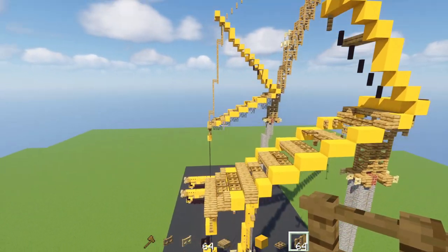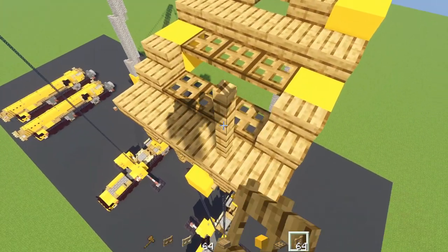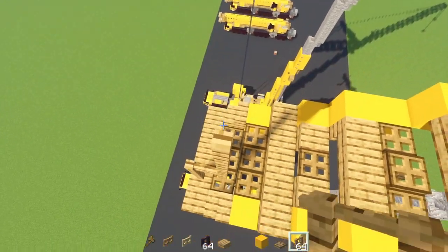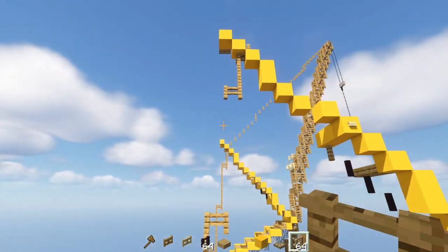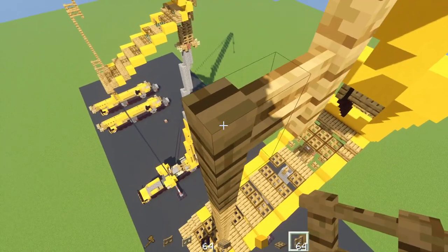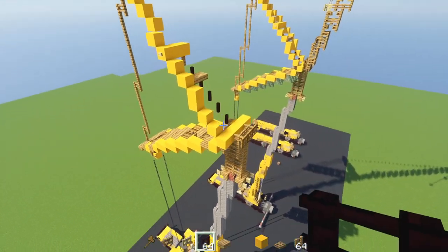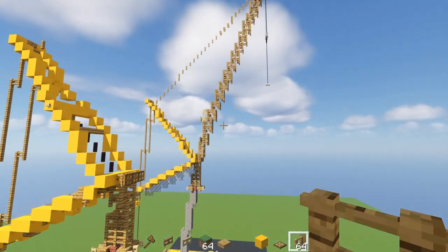Go down to the second block underneath and add an oak fence four blocks tall with a jutting-out piece. At the bottom, add an oak fence three blocks tall. In the front, this oak fence is going to be eight blocks tall - one through eight - lean it forward and then connect these two parts together all the way up. After we're done with that, copy everything on this side and build the other half.